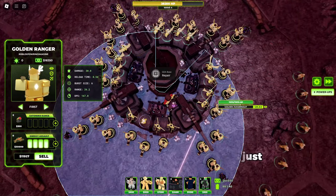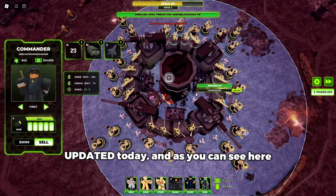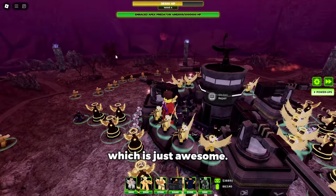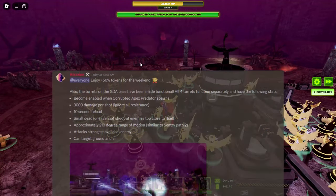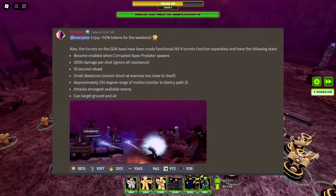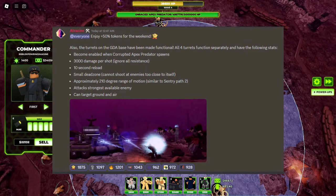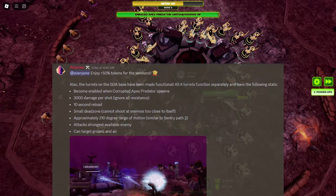Power Defense X Chapter 4 was just updated today, and as you can see here, the turrets can now help us defend the GDA base, which is just awesome. Its stats are listed here — it's pretty much like if four mini Vale Gunners were slapped onto the base, except they pierce every resistance possible and can also hit flying, so that's awesome.